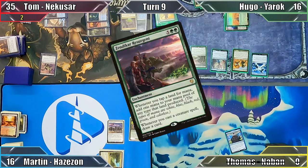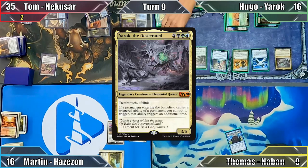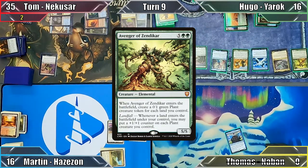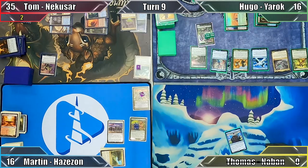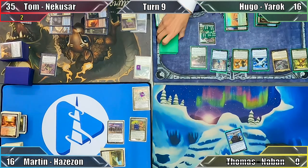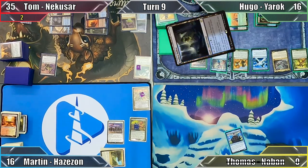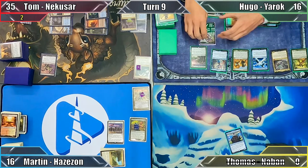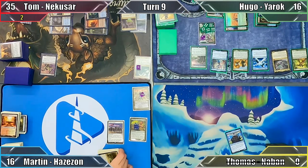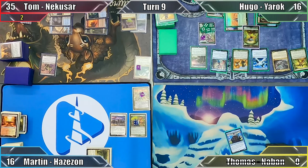In his turn, Hugo casts Zendikar Resurgent and uses his newly doubled mana to recast his Commander. Next he casts Avenger of Zendikar, creating 30 0/1 Plant tokens with the Elemental's doubled ETB trigger — man, that's a lot of trees! Hugo draws from his Resurgence trigger, fails to find a creature with Wild Pear, and plays Sunken Hollow, triggering his Avenger twice and putting 2 +1/+1 counters on each of his Plant tokens. With nothing more to do, Hugo moves to his end step, flickers his Avenger with Thassa's ability, creating 30 MORE Plants, and passes the turn.